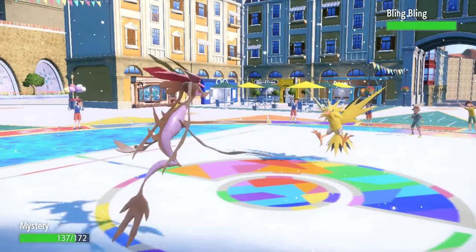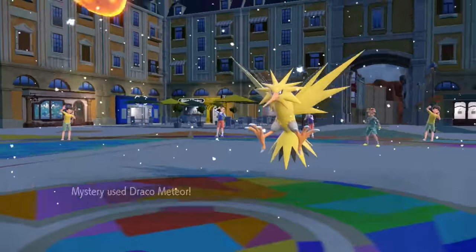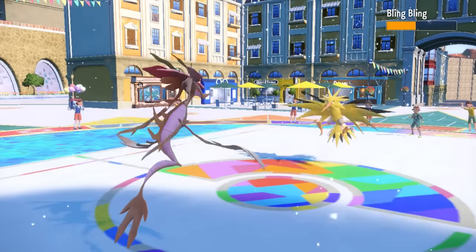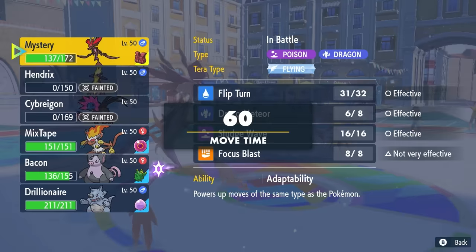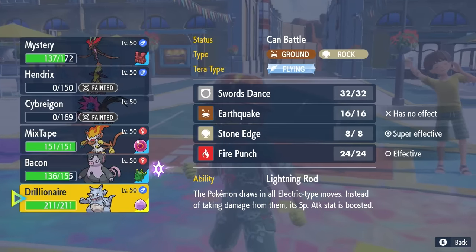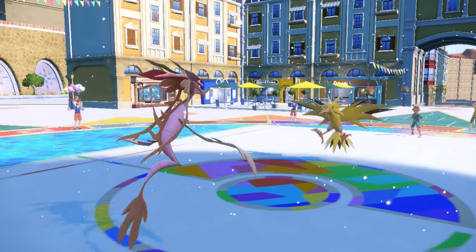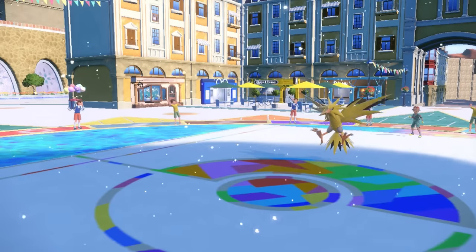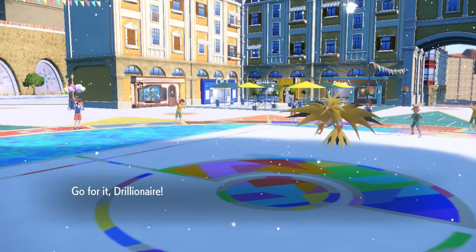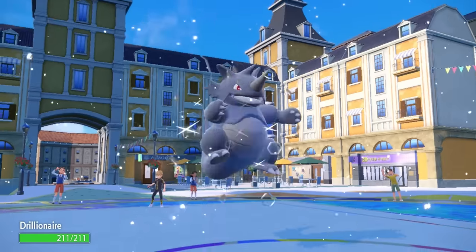They pivot right back into Zapdos, which doesn't take Stealth Rock because it's Heavy Duty Boots, but I'm able to do well over half with the Draco Meteor. With the special attack drop I can't grab the kill. I think about who has a nice time switching into this, and it's Drillionaire — Rhydon is Lightning Rod, so Zapdos can't hit me on the electric side, and it probably only has Heat Wave for coverage. Rhydon is actually a pretty good answer.